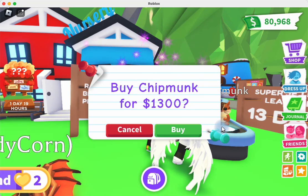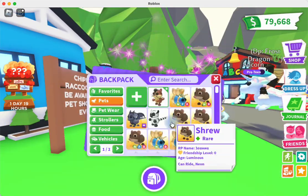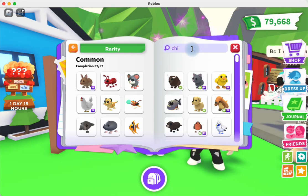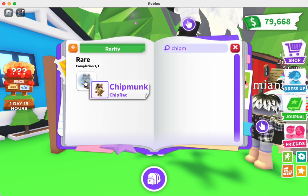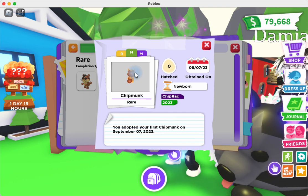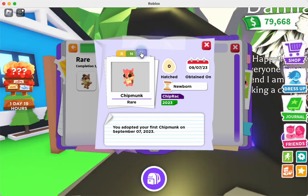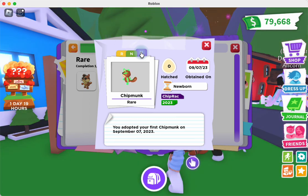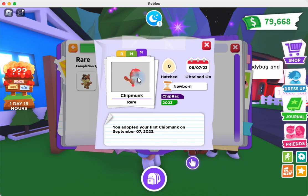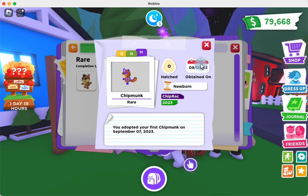The first pet is the chipmunk. The chipmunk is 1,300 bucks, so it's pretty expensive. Let's see — it is a rare. So chipmunks are rare; that's very cute. Let's go check it out in the journal. The neon is kind of an orangish color. Let's check out the mega — it's a very cool mega and a very cool rare. Since it's only a rare, we'll be able to make neons and megas of these pretty simply. That's pet number one, folks — that is the chipmunk.